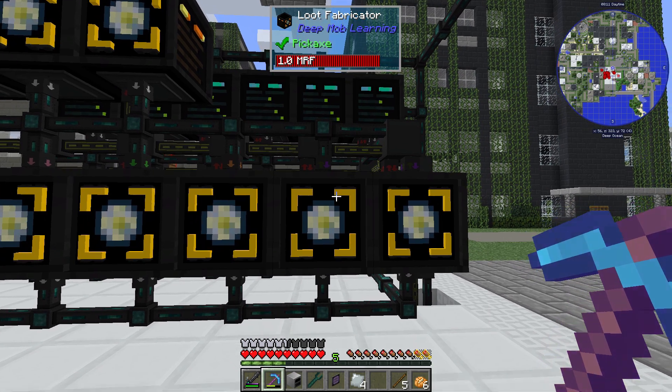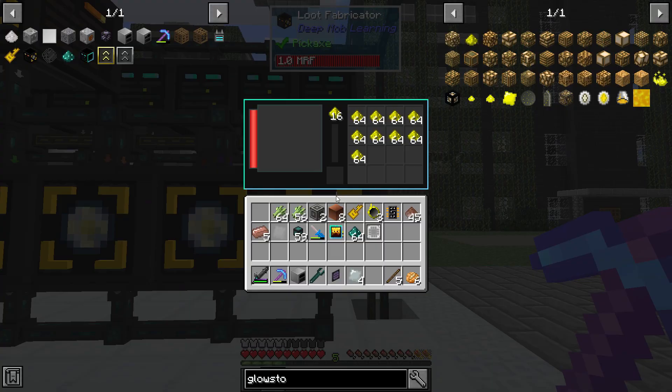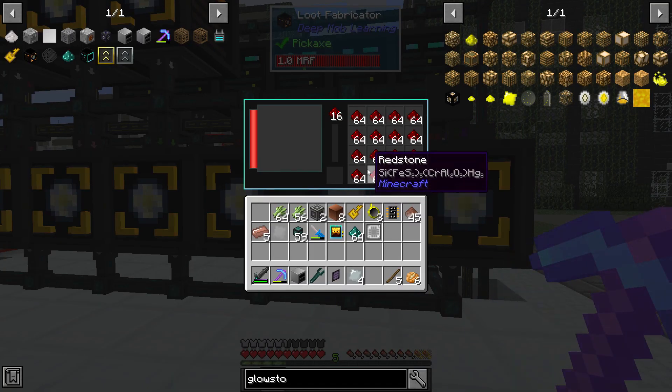In some cases I've got two loot fabricators set up for the same pristine matter — like the witch pristine matter makes both glowstone and redstone.